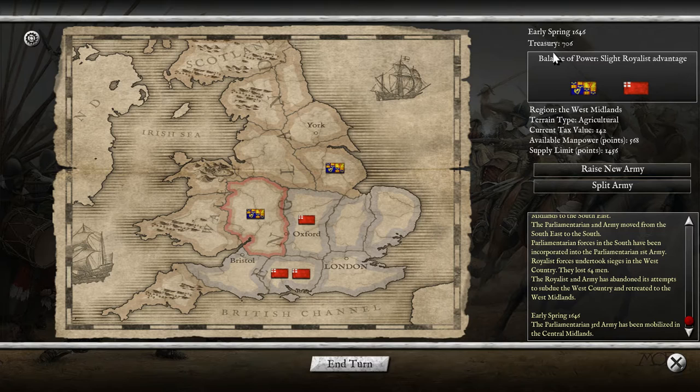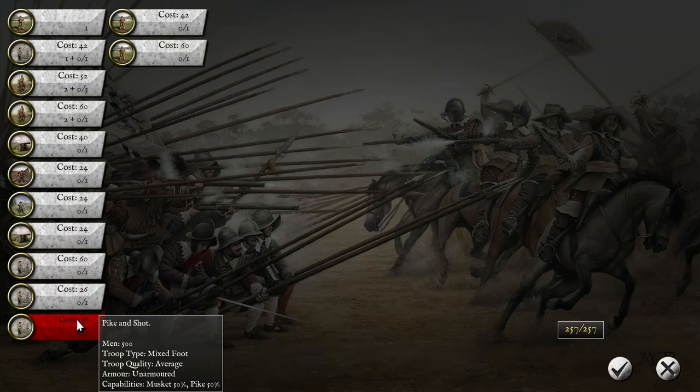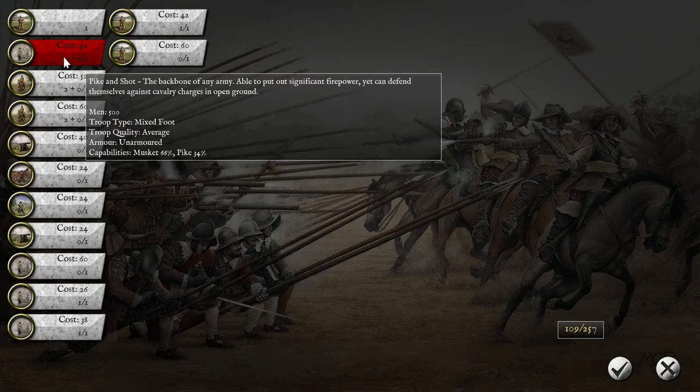Let's go ahead and raise some troops. We got 700. So we should put some troops behind this one to get that up to maybe 1200, 1300. Right now it's 900 points. Raise new army. Most of the time I lack quite a bit of infantry, just to sort of get volume. I think we've lost artillery for most of these.